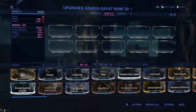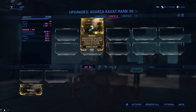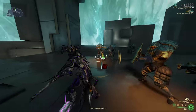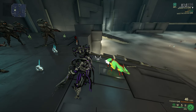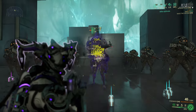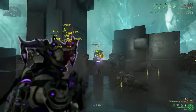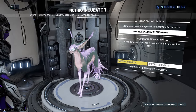The Adarza Kavat comes with Reflect, which gives your Kavat a 40% chance to deflect any damage received, amplified by 60% back to the attacker. The second mod is Cat's Eye, which can be the most broken mod ever in crit builds. It increases the critical chance of everyone within 25 meters every 20 seconds for 10 seconds. It is awesome and really powerful. That is it about these two Kavat breeds, now let's go over the Vasca Kavat.